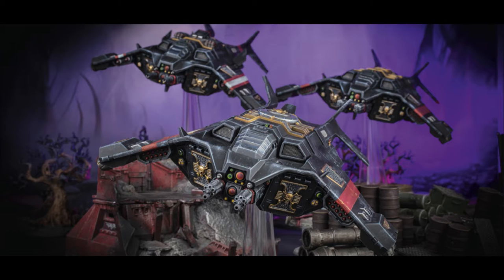1 CP for Tactical Flexibility: use this at the start of your movement phase. Select a Deathwatch unit with the combat squads ability that has 10 models and you can immediately separate them into 5-man squads — unless it's a 6-man unit, such as aggressors, bikers, and scepters.